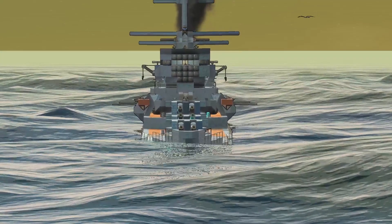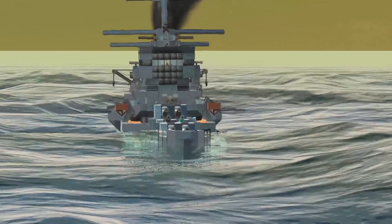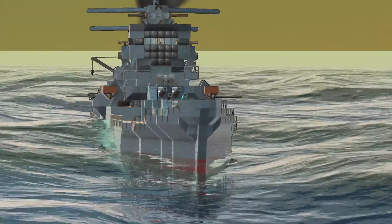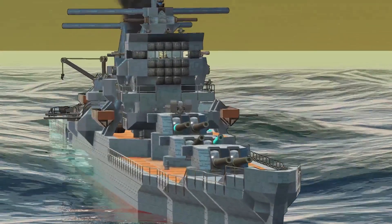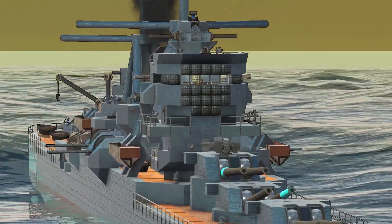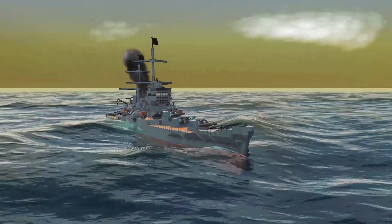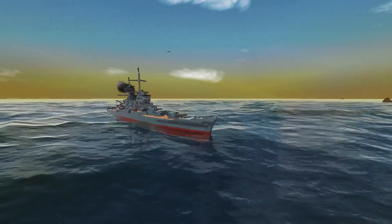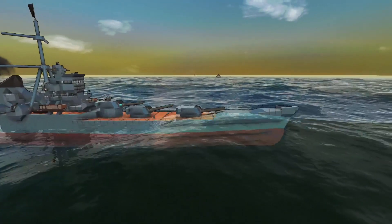The Misaki-class heavy cruiser is a slow but powerful ship equipped with 10 high-caliber main guns and lots of AA. The ship is slightly overweight and has stability problems, but has a low price for the amount of firepower it carries and the armor it boasts. The main role of this ship class is to work alone or with other destroyers to fight deep in enemy territory.